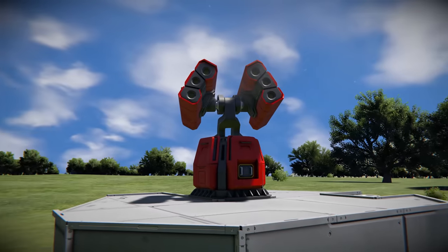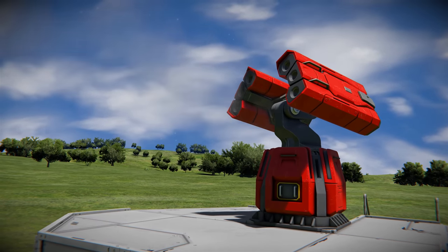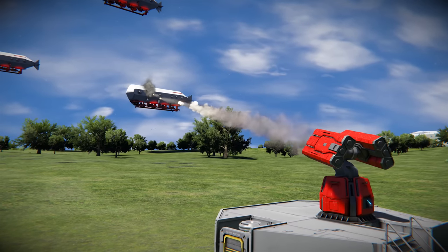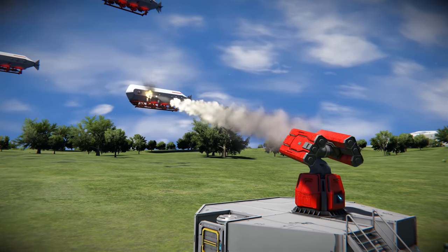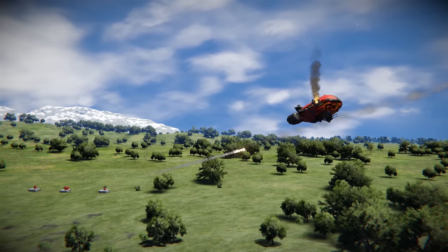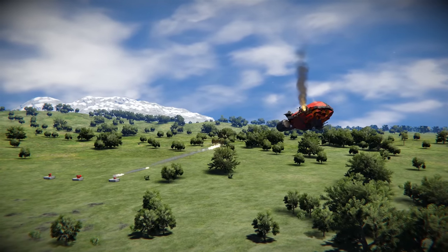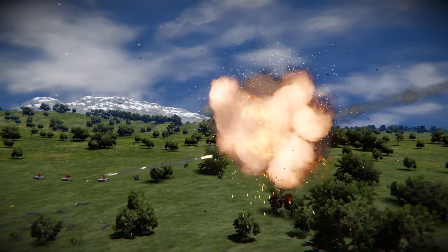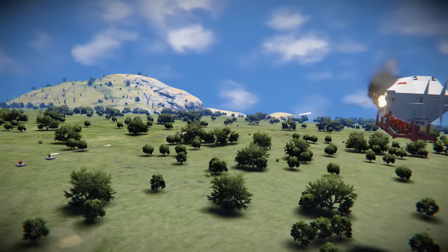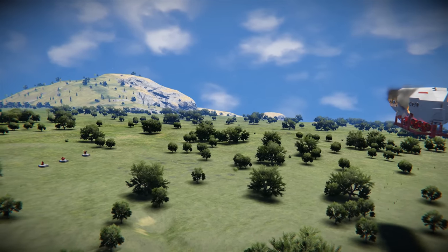As we engage the missile turret you can witness it in action. Locked onto a target, the turret fires a barrage of six missiles. These missiles have no homing capability, so if a target is moving too fast or erratically the missile will miss. This makes it an ideal choice for engaging both large ships and ships of a static nature — a versatile weapon that can deal some serious damage as long as the ship isn't too small or moving erratically.